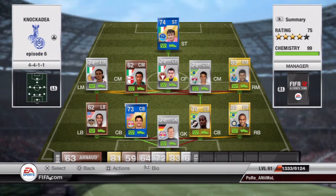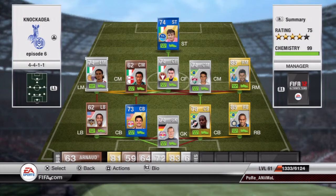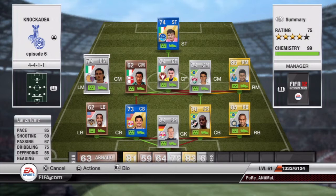Left back is Ash — 89 pace, 57 defending and 57 heading. He really is one of my favourite left backs in the game, and if you haven't used him I'd really recommend him. Left mid is Lanzafame — 85 pace, 69 shooting and 75 dribbling, four-star skills. He cuts in on his right foot very well, a bit like Hulk. He's really strong on the ball, pacey, skilful and has a good long shot.